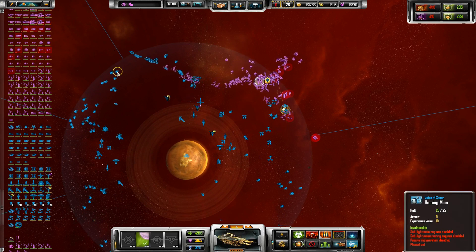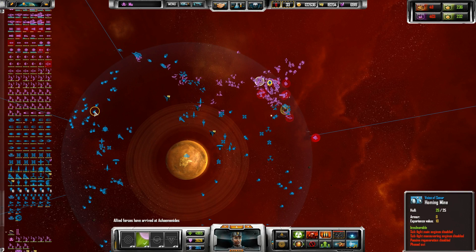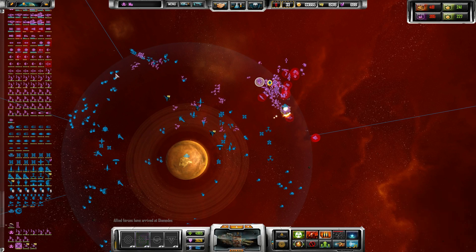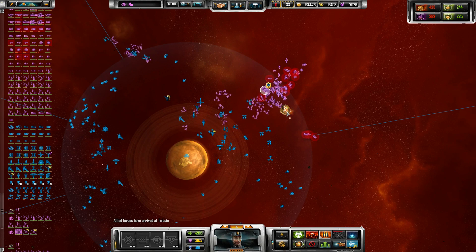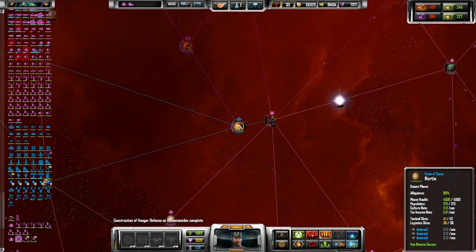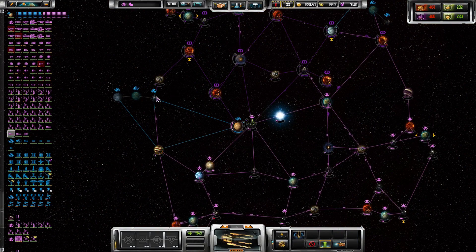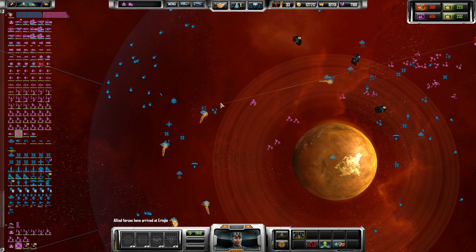These mines are really annoying. Homing mines in particular are annoying because with a normal mine you can send scouts, they'll detect and shoot them down then move on to the next one. But these homing mines — as soon as you get close enough, if you move an inch the wrong way they start chasing the scout. I'm going to need a starbase here. Let's put one up — it's not a very great spot but it'll do.